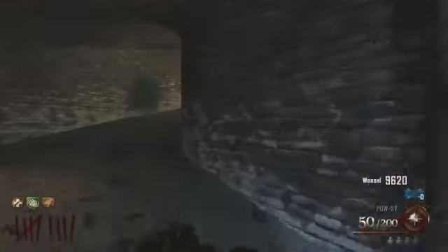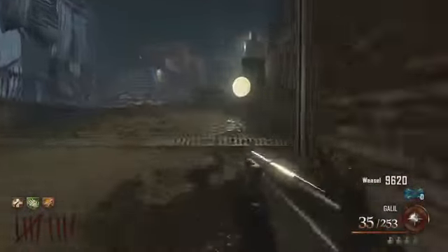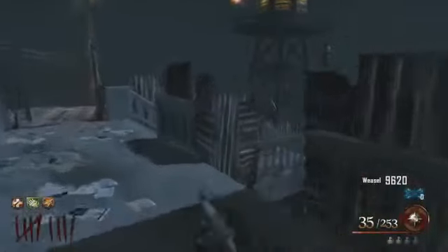Hey guys, what's going on? It's Max here, and today I'm bringing you guys another Mob of the Dead video. Today I'm going to be showing you guys how to get the Mule Kick and PhD Flopper perk — just kidding. You can't actually get these two perks because Treyarch trolled us yet again, like they did on Die Rise.